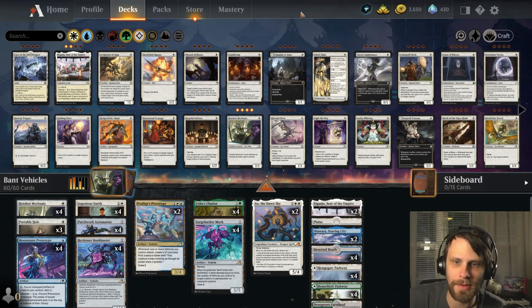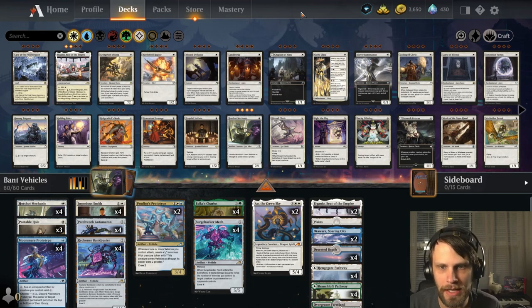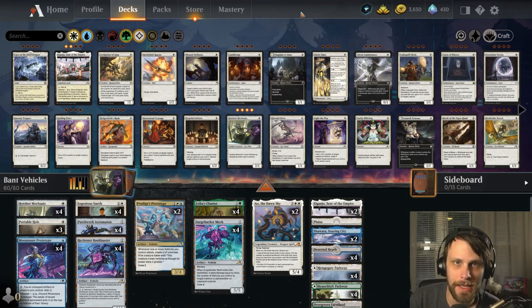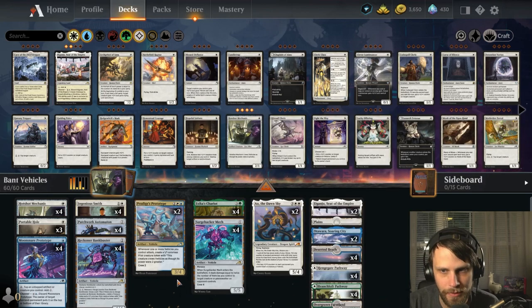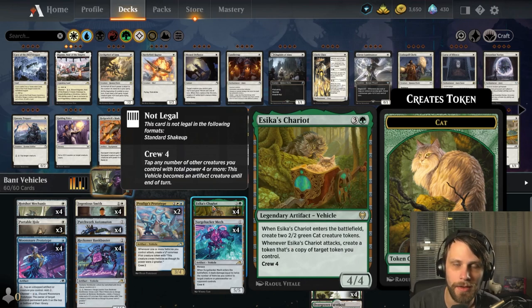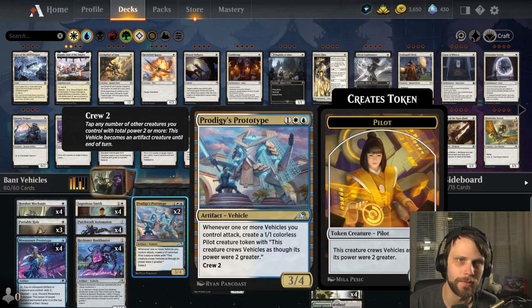With that out of the way, let's talk about today's deck, guys. We have got Bant Vehicles. A lot of vehicle decks that I have been seeing are usually either two color or perhaps Esper, generally not running the green in particular. But what running the green grants you is the Asika's Chariot play, which I think is a really big play — because not only can this copy the two-twos that you're getting off of the initial play of the Asika's Chariot, but more importantly, you can copy a lot of the pilot tokens that you get from things like Prodigy's Prototype, that would allow you to theoretically crew more vehicles to hopefully get more power in.